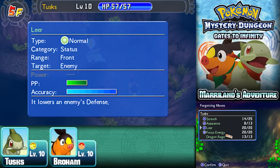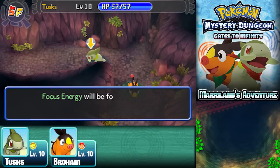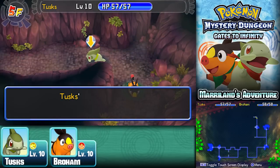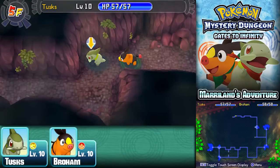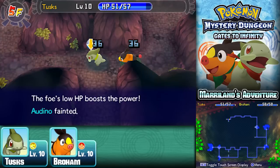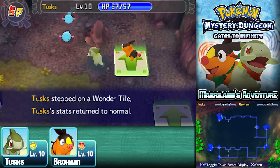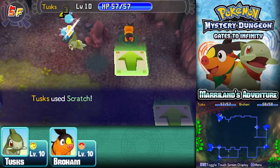I'll replace Focus Energy with Dragon Rage — I don't really need critical hits anyway. Dragon Rage is a great move; it does a fixed amount of damage, so it's not based on your attack stat. Let's try it out — 30 damage just like that! If you're playing as Axew, you really need to get Dragon Rage before proceeding because it does a lot of damage. Can't go wrong with it, especially at this point in the game.